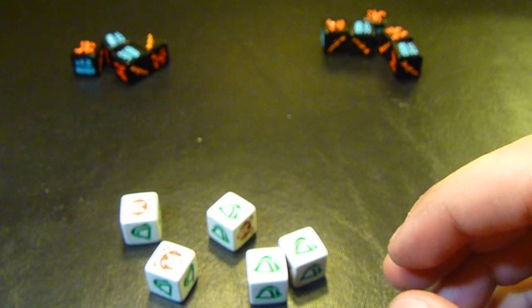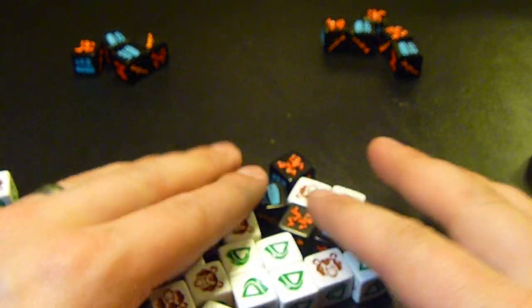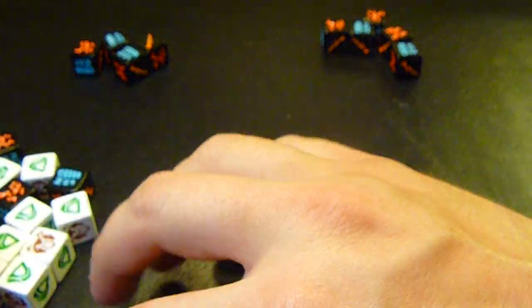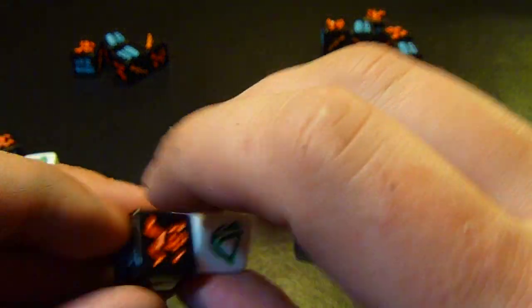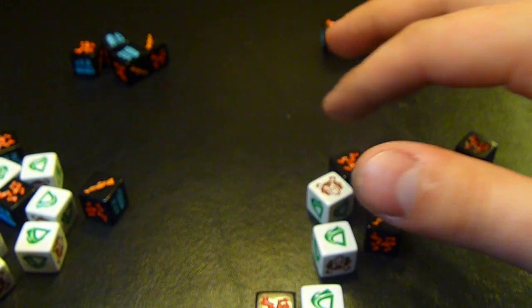Everyone keeps doing that until someone gets to 100 points. When you roll your dice you can reroll them — if you don't like your sleeping bags you can reroll those — but keep in mind that other people are grabbing for these dice, so you have limited time to reroll. You can be grabbing one die at a time and matching them up.